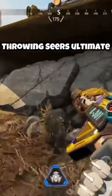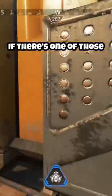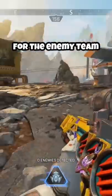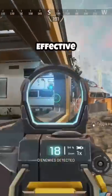Seer. Throwing Seer's ultimate behind cover or inside a building or room. For example, if there's one of those little vans in an area you're fighting, throw this ultimate in the corner of one of those, and it's going to make it near impossible for the enemy team to destroy it without getting close. And it may seem basic, but it's very effective.